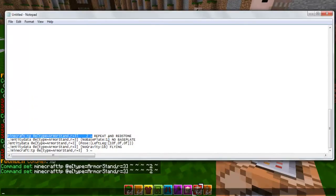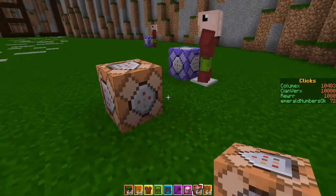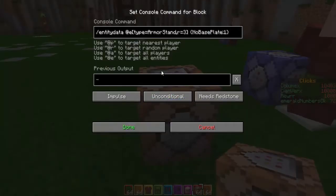You want to grab the next command, which is 'no base', so you can get rid of the base — the little silver thing at the bottom.